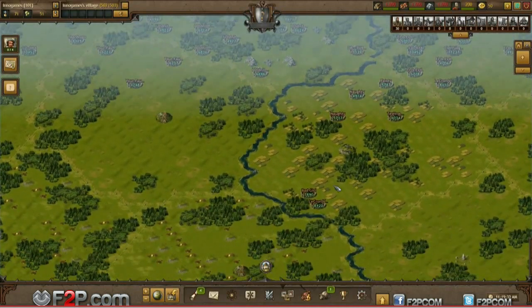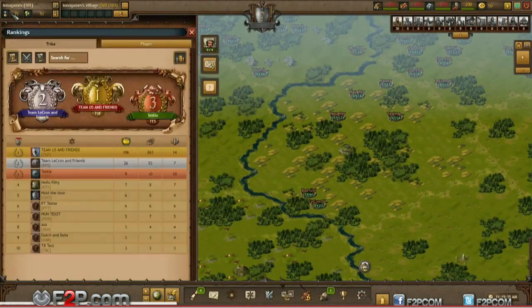Let's now open our ranking screen. As you can see it's a little bit different now. We have a column showing off your victory points, and after that we have a column with all of the villages and one more with all of the members in the tribe.